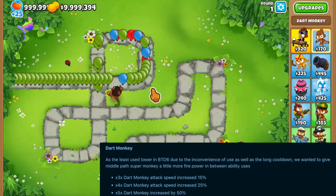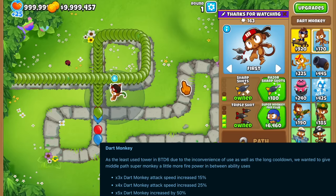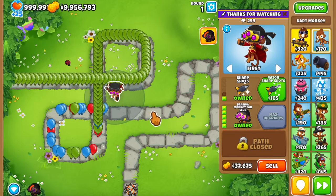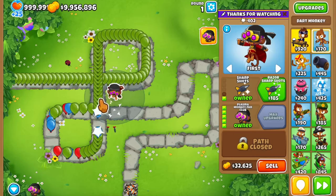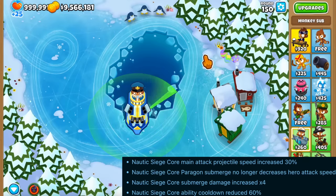Moving on to balance changes — the Metal Path Dark Monkey actually gets extra attack speed for every upgrade starting from tier 3. Tier 3 gets 15%, tier 4 gets 25%, and tier 5 gets 50%. I think this was aimed at making the ability stronger since the attack speed carries over to it, making it more viable as a standalone tower.